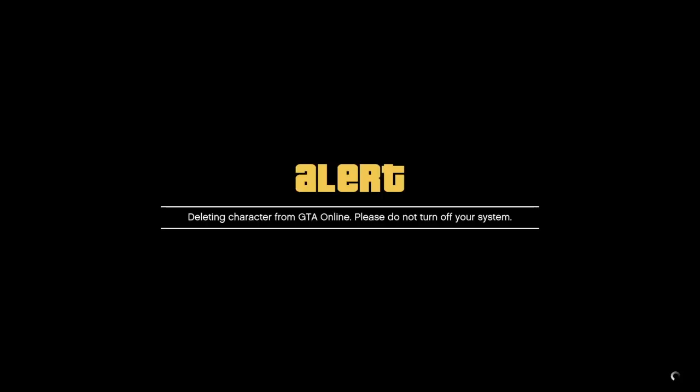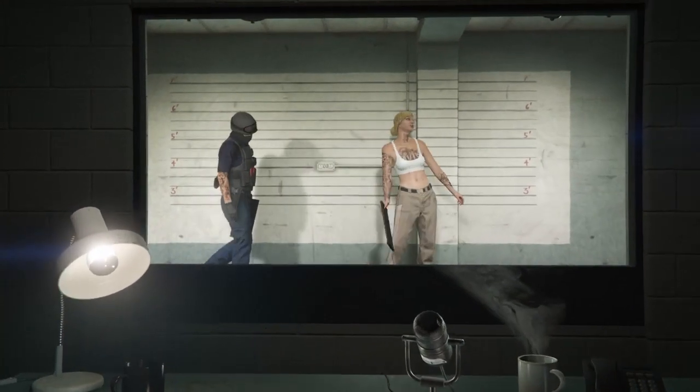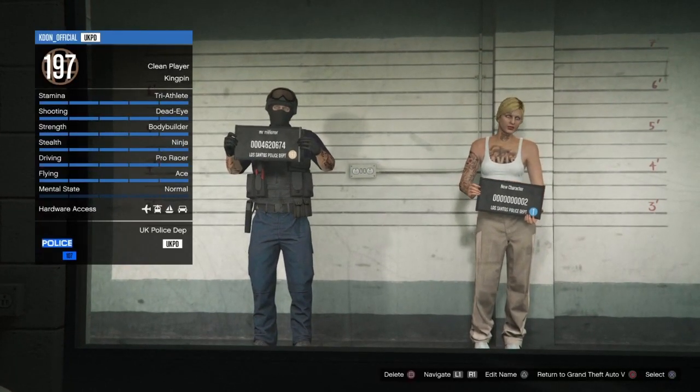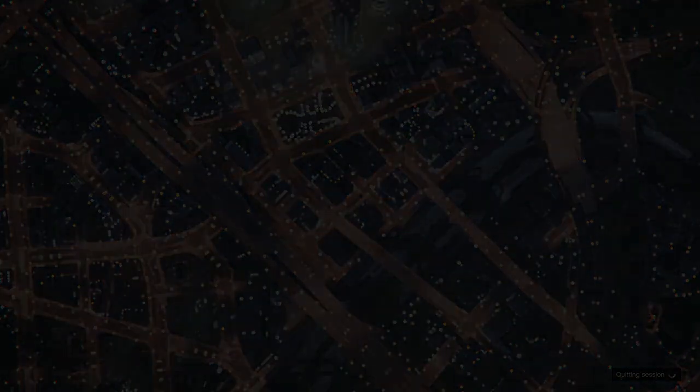Click square to delete the female character — make sure you do not delete your main character. Type in the word 'delete' and accept the alert. Once the character is deleted, do not select a character. Instead, click the option to back out into story mode — on PlayStation that is the circle button. Do not delete your male character.